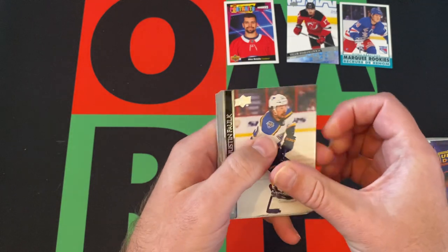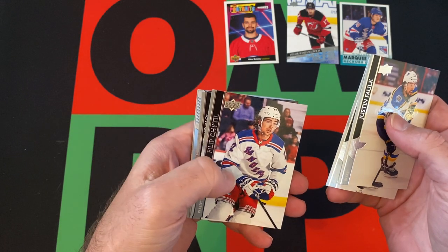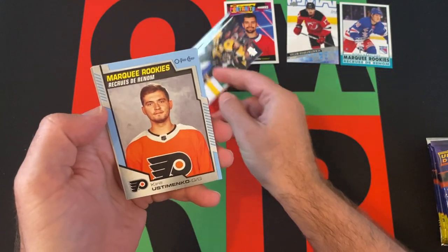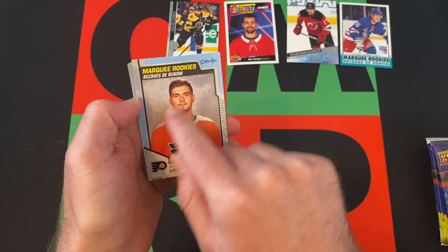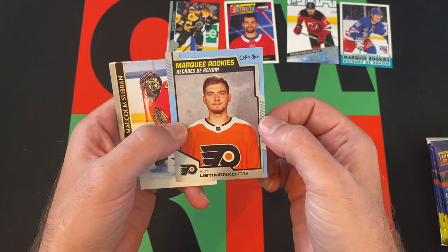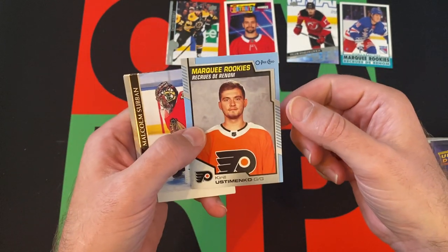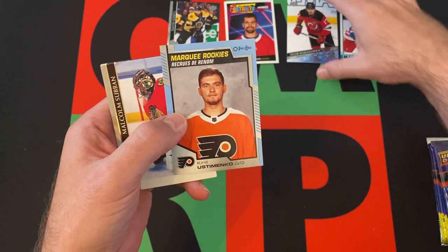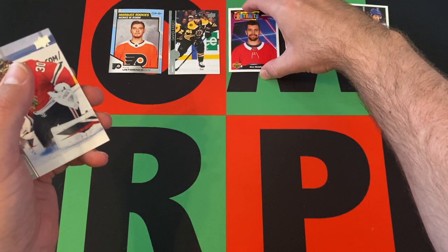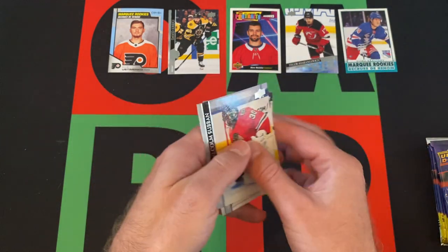Pack 3: Justin Falk, Kevin LeBlanc, Philip Chetil, David Creechie. And another Marky Rookie OPC — but this one's blue. So that's possibly a blue variation of the OPC card. Malcolm Subban, Derek Stepan, and Mario Ferraro round things out.